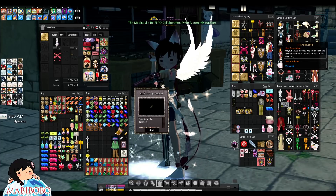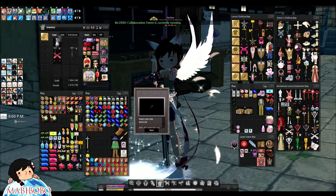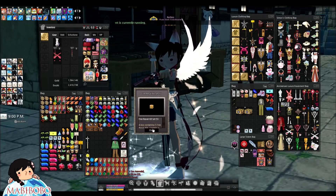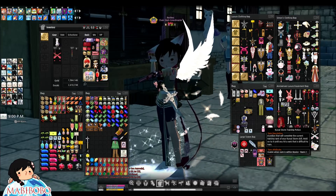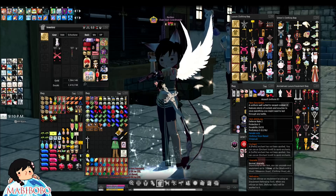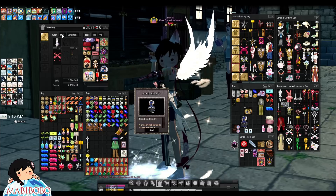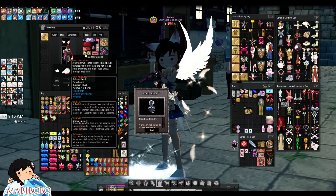Next item — what is this? Transparent shoes? Okay. This is what happens when you point a gun like that — you lose your shoes. Next item — I got an outfit! Trolly Nexon, they give you the outfit but not the one that animates. Thanks a lot.